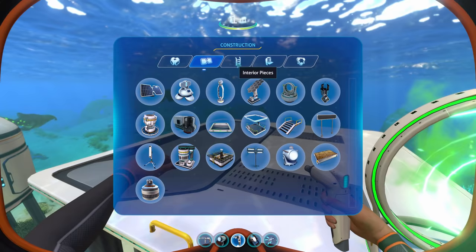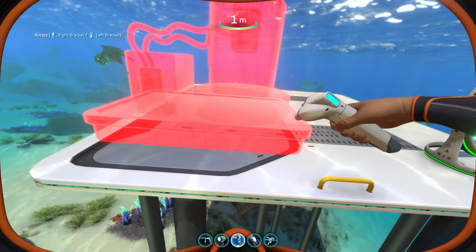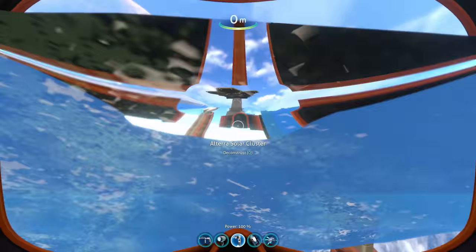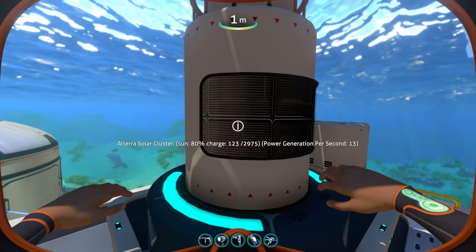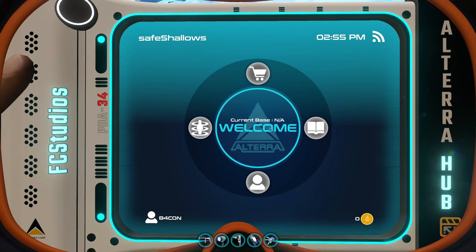The amount of stuff that you can build does not end here. Let's take a look at some of these absolutely incredible power solutions. Right here we have the Altera Solar Cluster. Look at that charge going up — it's absolutely incredible. But of course, if I wasn't in creative, this would be accumulating quite the debt. So why don't we think of a way to maybe get rid of that?